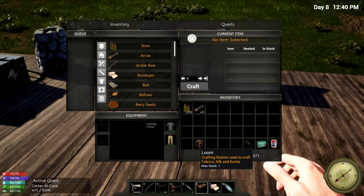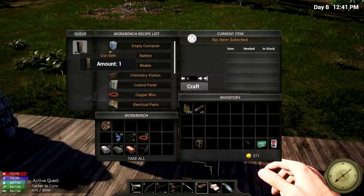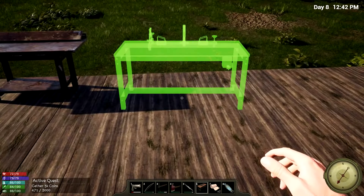We have a weapons bench and a loom. And we're gonna have a gun safe too, just because. Let's just try and check this out.